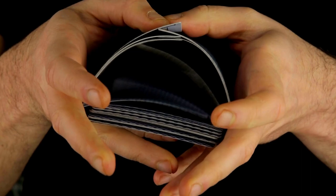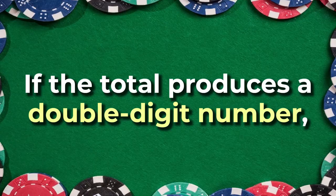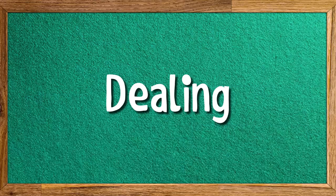Hand Values. All playing cards in the 52-card deck are assigned different values. Cards from two to nine are worth their face value. Face cards and tens are worth zero points. Aces are worth one point. The value of your hand is calculated by combining the values of the cards. If the total produces a double digit number, the hand's value is represented by the second digit. For instance, if you get a six and a seven and the sum is 13, the hand value will be three.